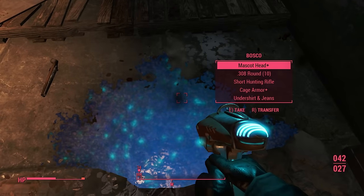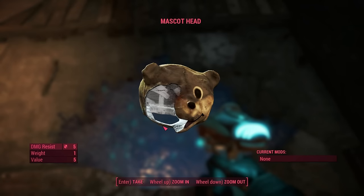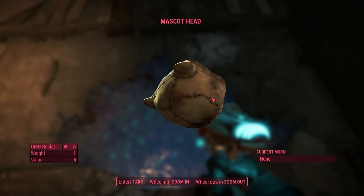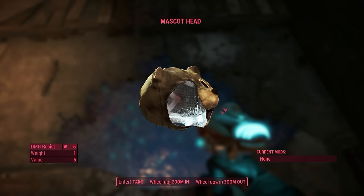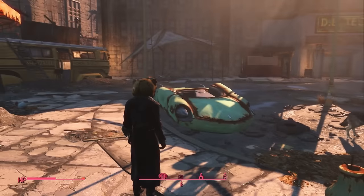Here we have the mascot head. Here are the stats: damage resistance is five, and it doesn't really weigh that much. It's pretty much just aesthetics. It looks pretty cool — it has one eye missing. Let's wear this thing.